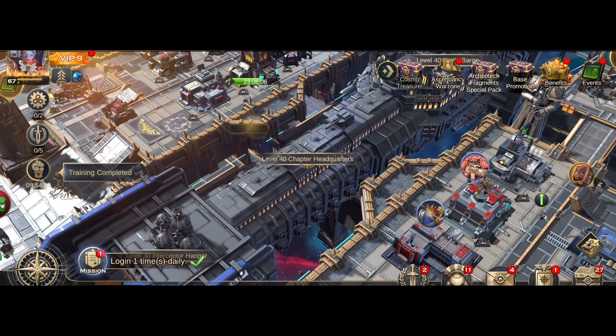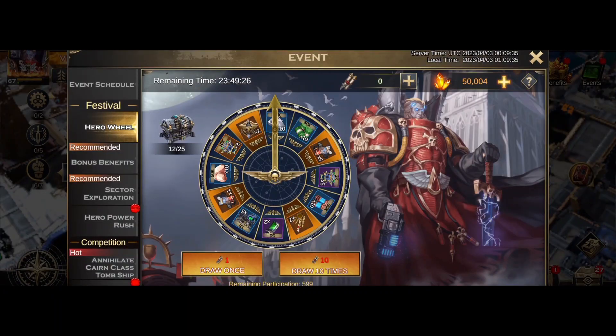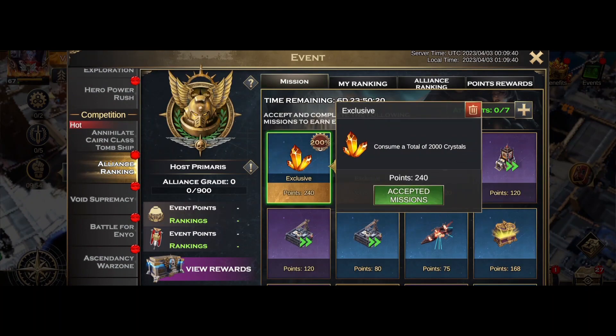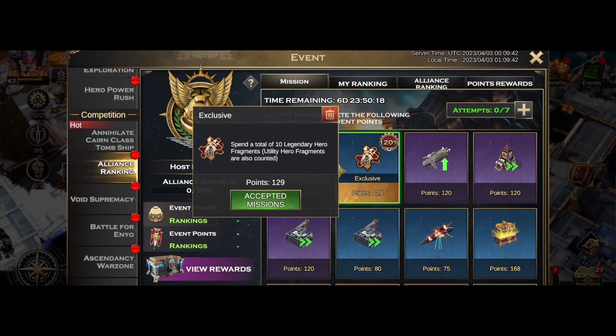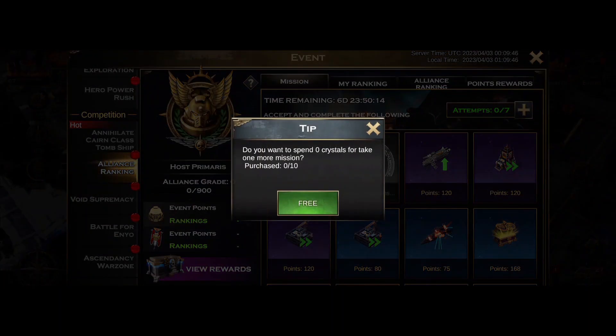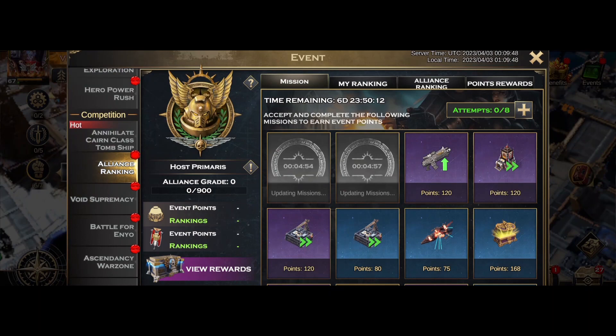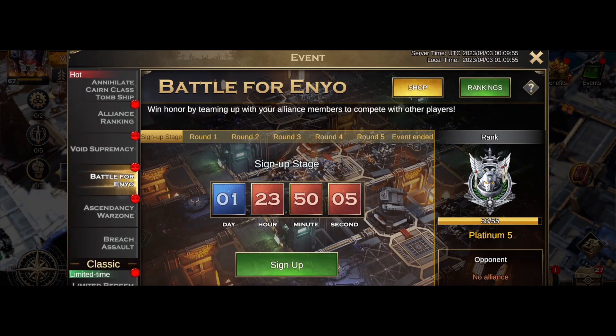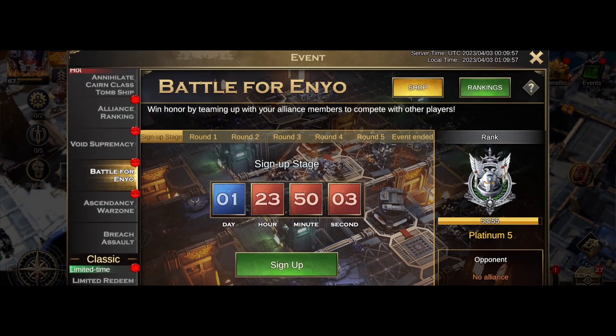Where did it all go? I want to look at some other screens in here. Alliance ranking has appeared — let's delete two missions and gain the free mission. Now that's done, I'll wait for the missions to roll over and see what's going on. Got sign up to do, so when I do my buffs to hit the tomb ships I can also sign up for Enyo.